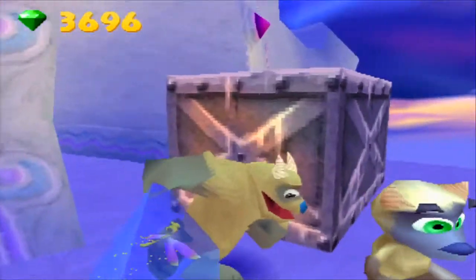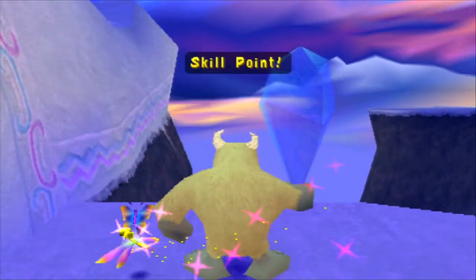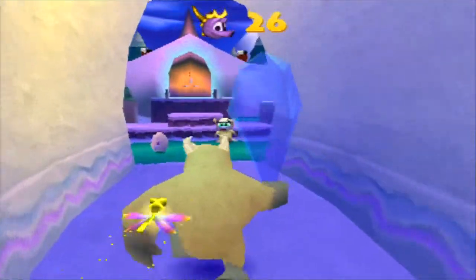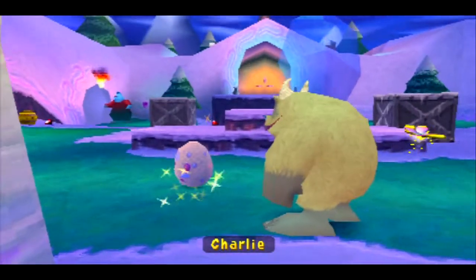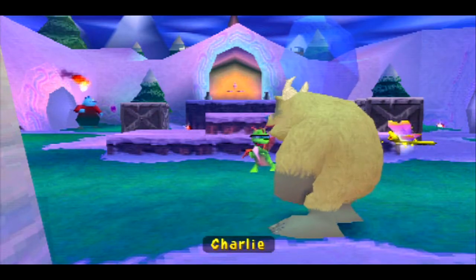Okay, Bartholomew. You want to push it farther than you would think, because if you knock it off the edge, you get a skill point. Yeah. Let's get this egg here. Charlie — don't bite my finger now. That was beautiful.